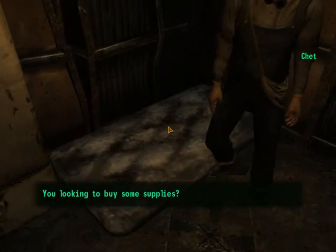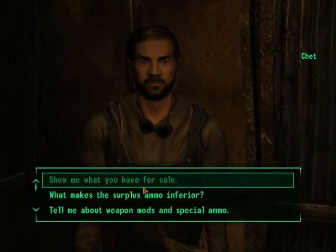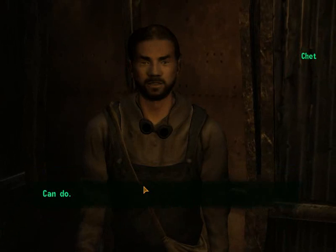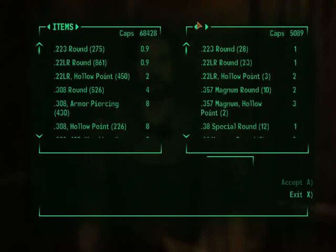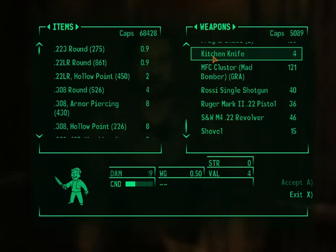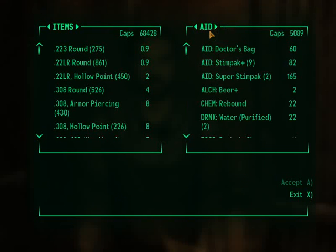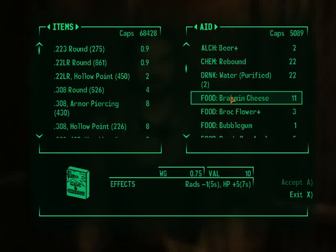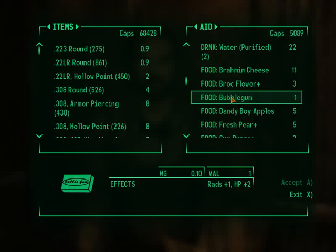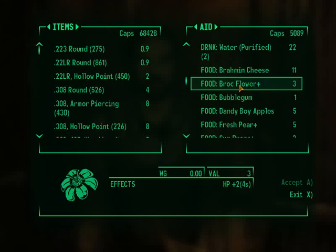Because you need a couple to feed this guy. 'You looking to buy some supplies?' Yes, I'm looking to buy some supplies. Should I have a truck for sale? Okay, let's see here. All he has is ammo... okay, there we go. Jake, you suck, man. Let's see if you have any other things I need. No, you do not.